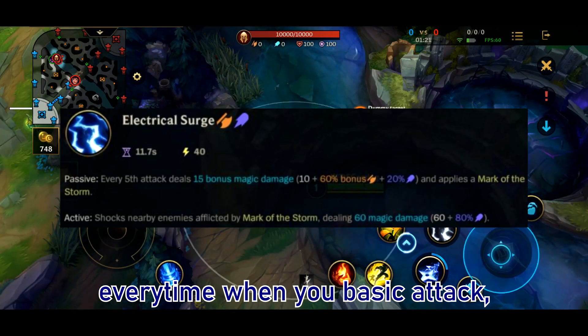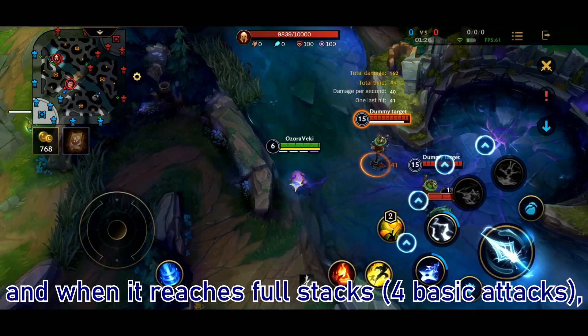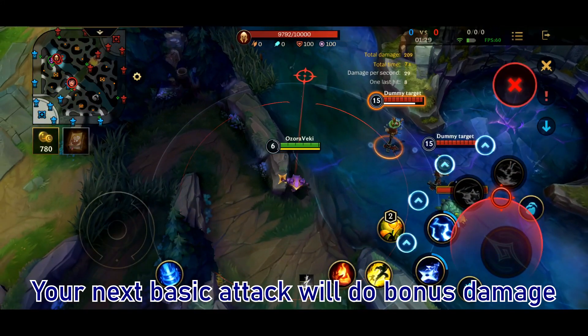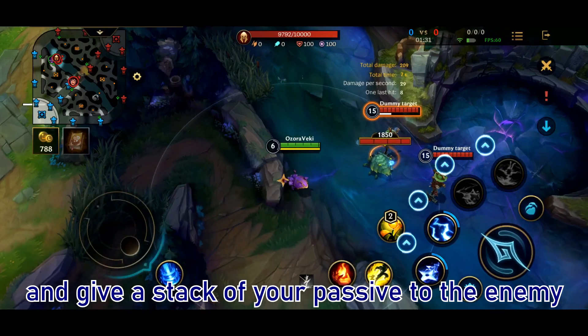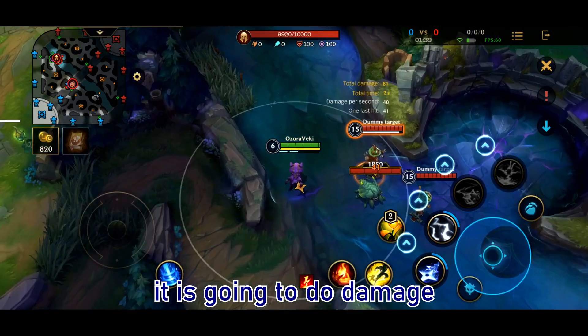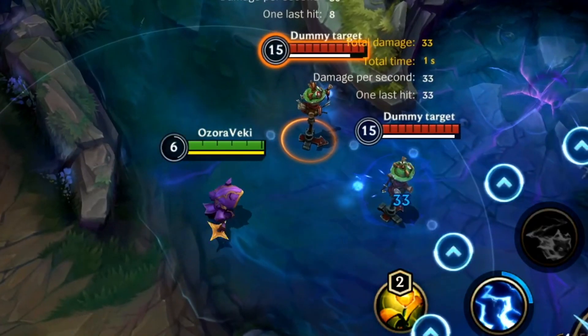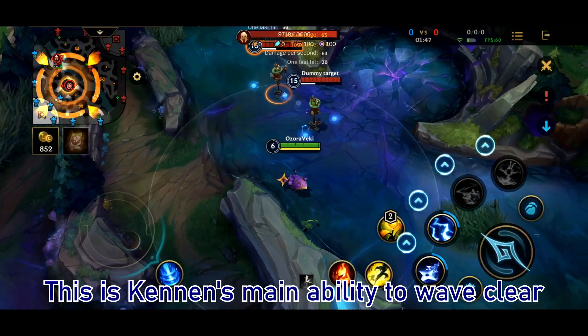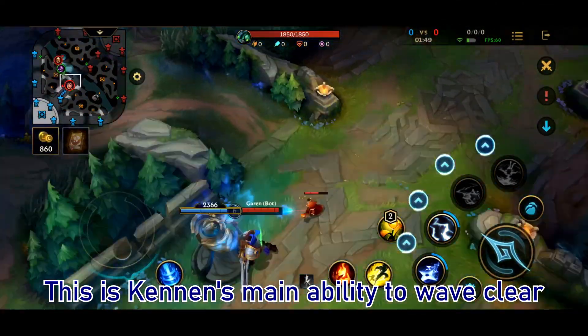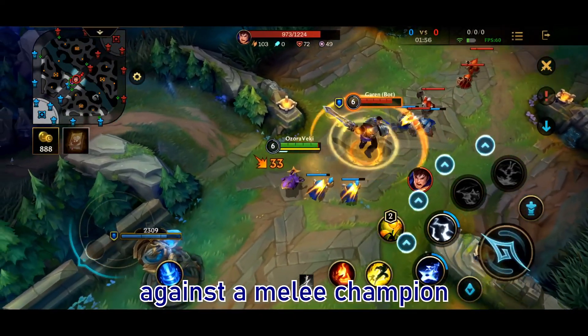For Cannon's second skill, every time you attack you gain a stack, and when it reaches full stacks, your next ability is going to do bonus damage and apply a stack. The active part of this ability does damage to any target that is currently marked. This is Cannon's main ability for wave clear and also the main ability to max against a melee hero.